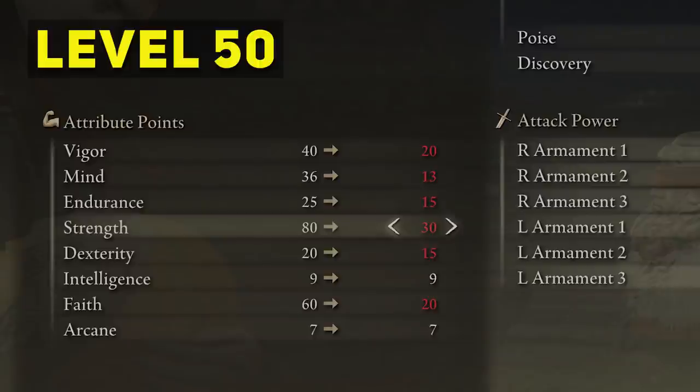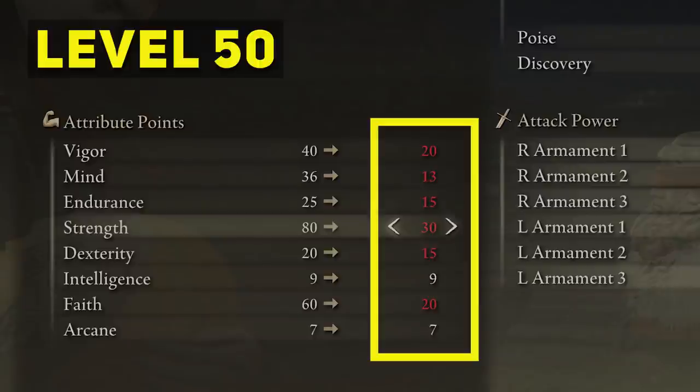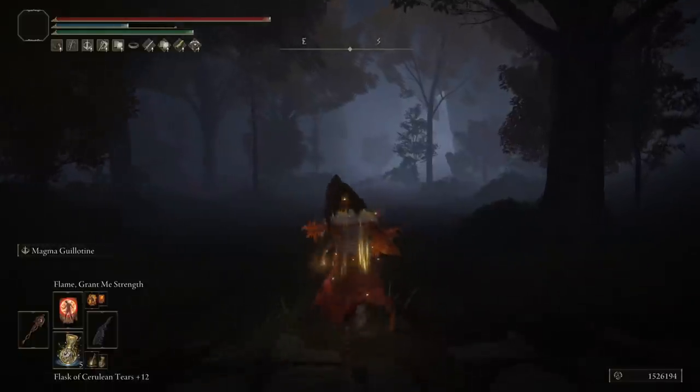At around level 50, aim for Vigor around 20, Mind around 13, Endurance around 15, Strength at 30 (or around 24 to meet the Magma Worm Scale Sword requirements), Dexterity at 15, and Faith at 20. At level 100, bring Vigor to around 30, Mind around 25, add Endurance if needed, Strength to 55 for the second soft cap, keep Dexterity at 15, and Faith around 25 — Intelligence stays untouched. At level 150, push Strength to 80 for the third soft cap, Faith to 50 for its second soft cap, Vigor to 40 or more if needed, Endurance around 15 — Dexterity, Intelligence, and Arcane are not touched at all.